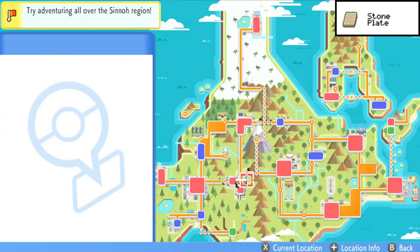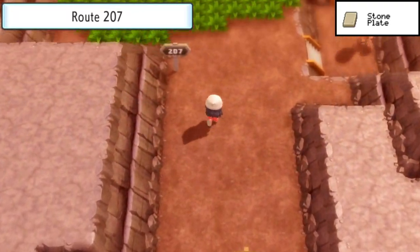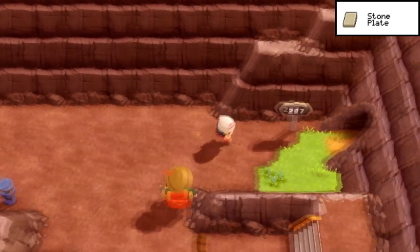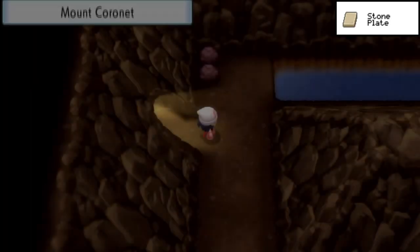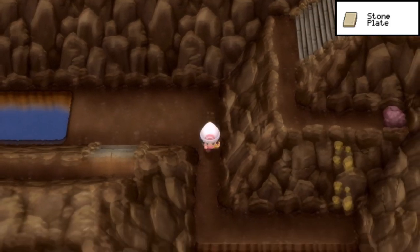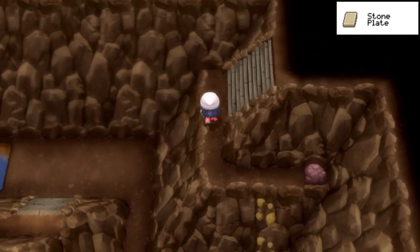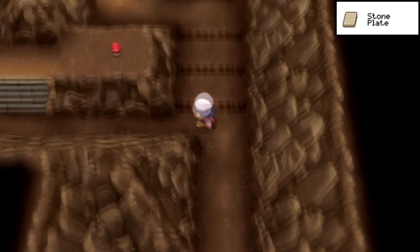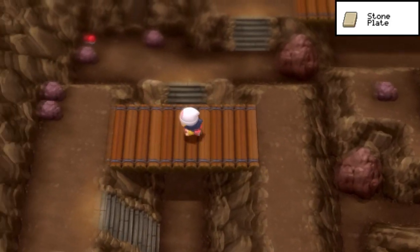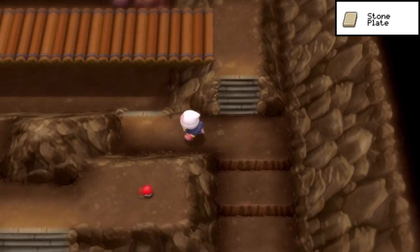From there, fly down to Oreburgh City — I should have done this one earlier. This is the Stone Plate, very fitting since we're going into Mt. Coronet, the biggest mountain in all of Pokémon history. From the inside of this entrance, cross the small body of water and go over to the skinny little ledge. Don't fall over, and rock climb up to the second floor. This whole room is a big loop — loop around, cross the bridge, go under the bridge, spray a Repel or two.